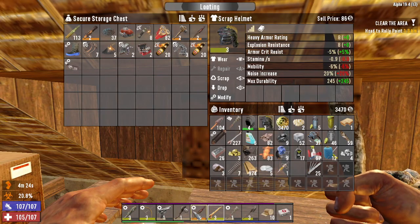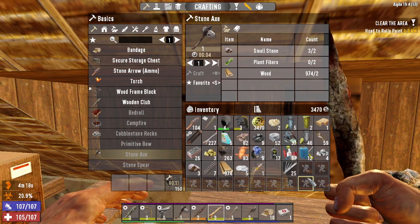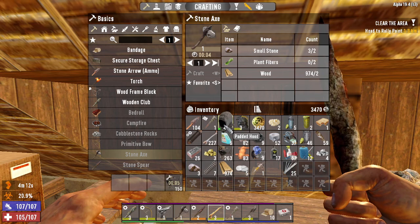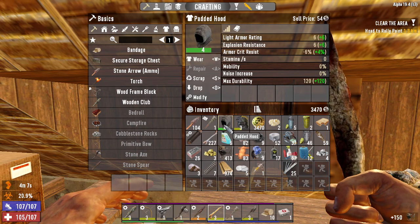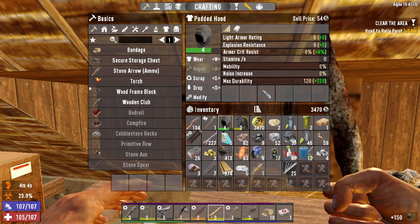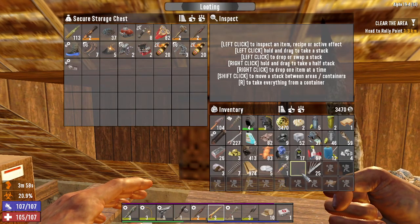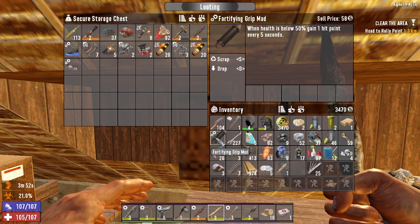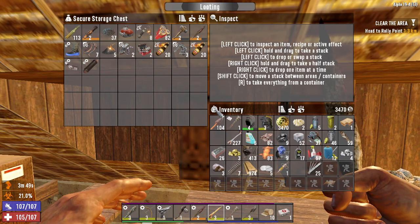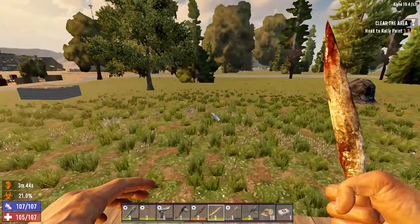I got myself quite a nice haul to sell. I think I'm gonna keep using the stone axe because the other axe - I'm scrapping it, gives me 150 metal, that's pretty good. I got some nice stuff to sell. I'm gonna take the bones, sell this - it doesn't give me heat protection. I could use the mesh but for now I'm gonna keep it, and the rest I'm gonna sell.